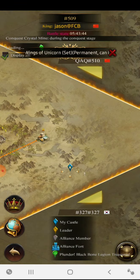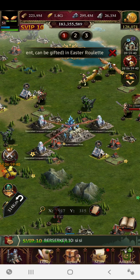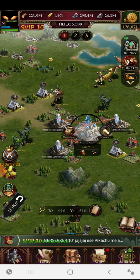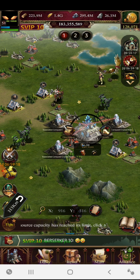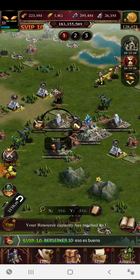After checking the corners, stay connected and look for the conquest crystal mines all over the server. Gathering at the main conquest crystal mine is helpful but has a drawback — you can get hit and your troops can be killed directly in the conquest mine.